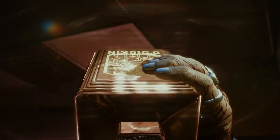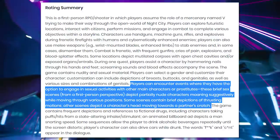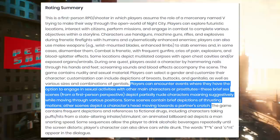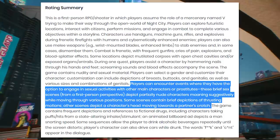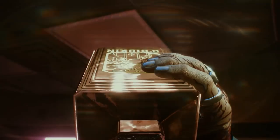So then we have a heavily modified person — either blood or a tattoo on his right hand — opening up a bottle while he gets oral sex from a lady. It definitely doesn't look like V, so this leads me to believe this is what you can get up to if you braindance. We know according to the ESRB rating that players can encounter events where they have the option to engage in sexual activities with other main characters or prostitutes. These brief sex scenes from a first-person perspective depict partially nude characters moaning suggestively while moving through various poses, and other scenes depict a character's head moving towards a partner's crotch. Well done CDPR for having an extreme level of bravery here.